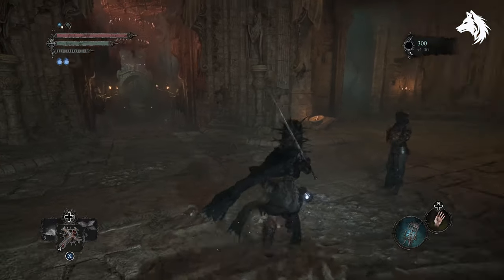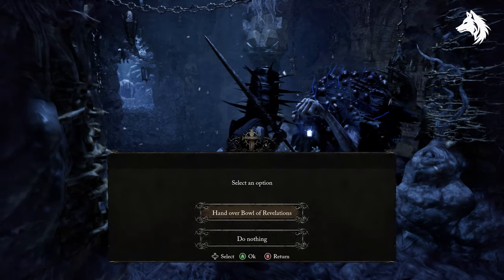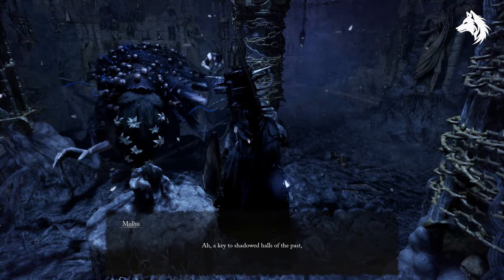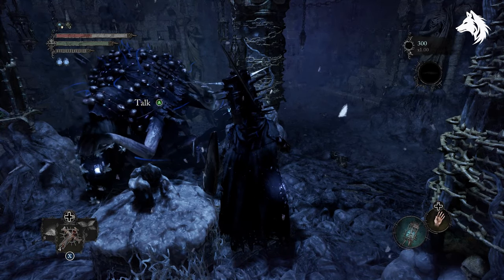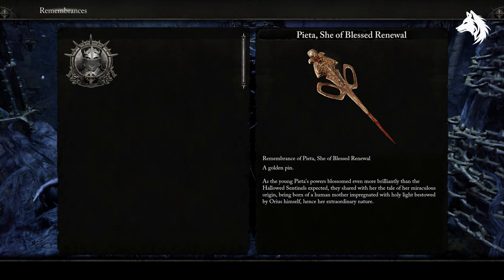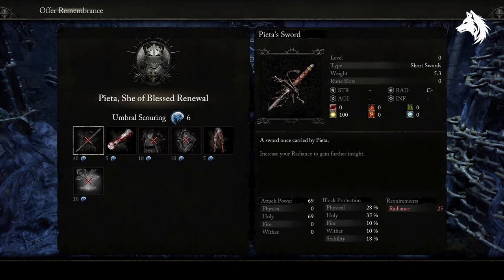You can now take this back to Molhu in the Sanctuary and he will now offer remembrances. Remembrances are dropped from every major boss fight, like this one here from Paeta, the first boss you come across in game. Offer her remembrance and a set of items will become available. But to buy them you will need umbral scourings, which are dropped from the fragments of the past that you come across all over the game, and each fragment will drop two scourings if you watch them.